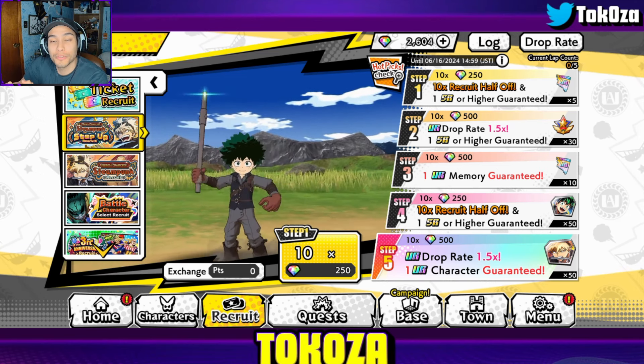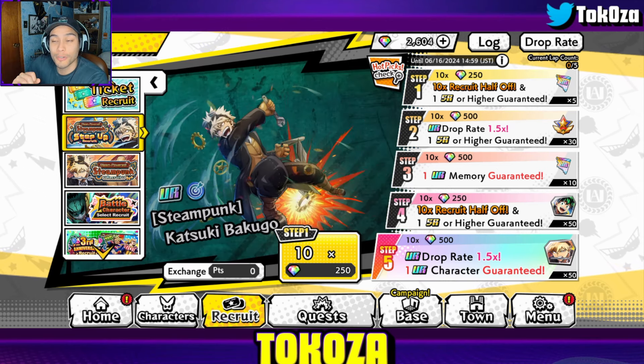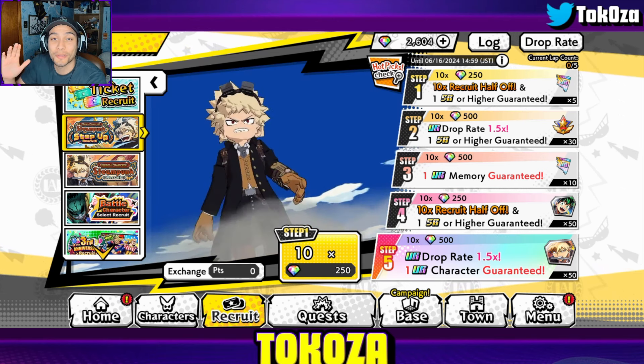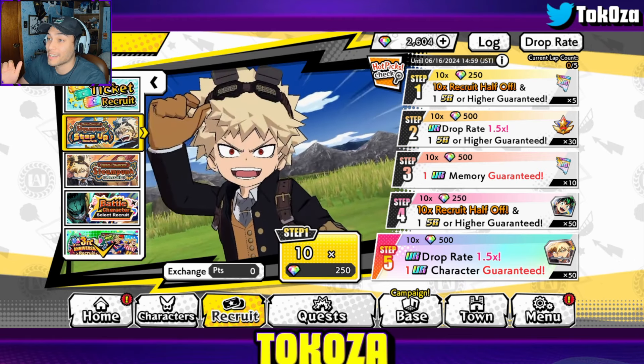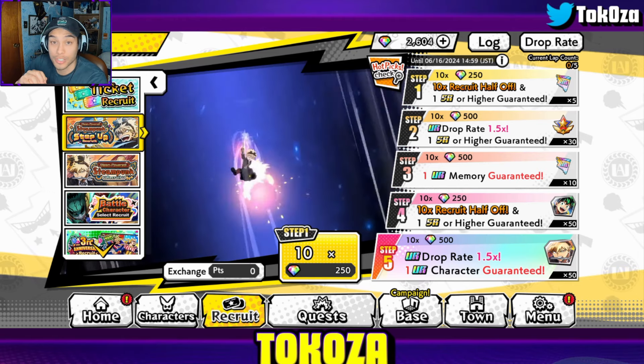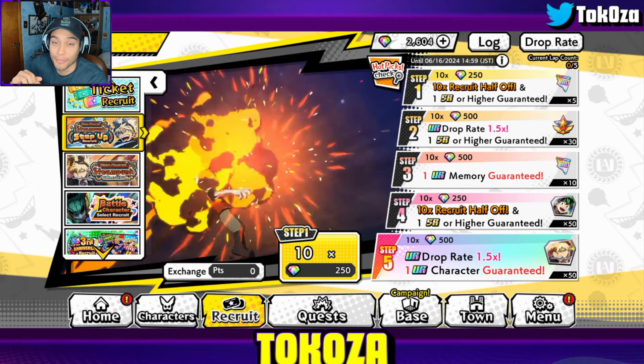Hey everybody, Tokasa here and welcome back to another My Hero Ultra Impact video. We finally get our first look at the step-up banner and it is glorious. It took them three freaking years to implement this, but it is what we have needed — something to really incentivize summoning, and this comes with a lot of value.